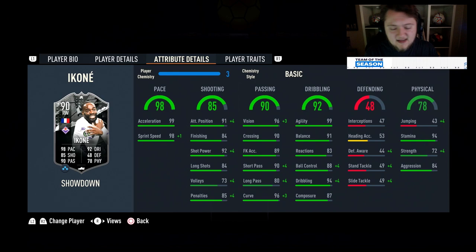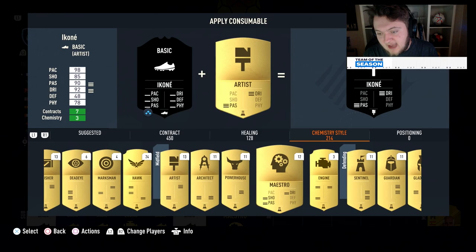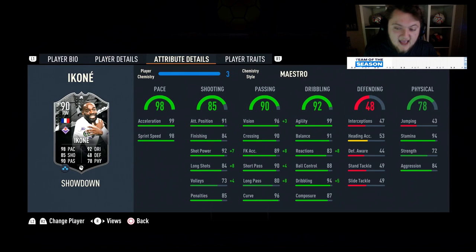Chem styles are going to be quite interesting for this card because straight away I look at him as a CAM — a really, really nice CAM. But if you do make him a CAM, specifically a central CAM, you need to boost the reactions, you need to boost the passing, and you need to boost the finishing. I don't think a maestro covers all of that — I think a maestro only does the reactions and passing but doesn't boost finishing, if I remember correctly.